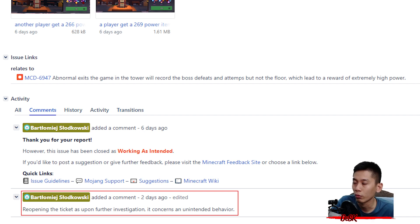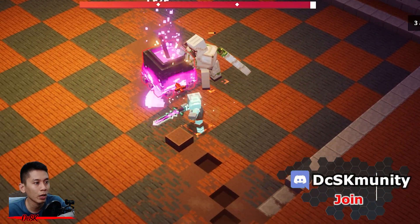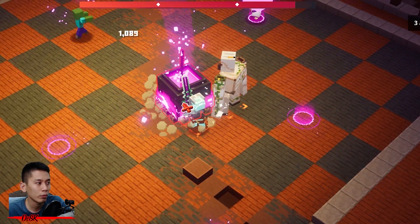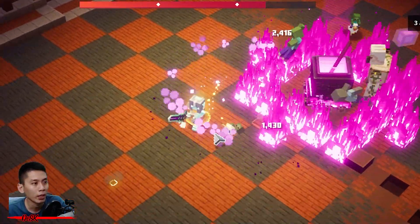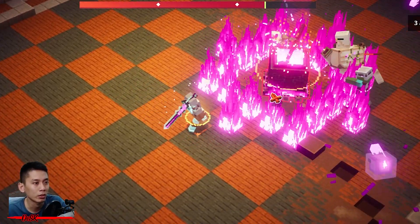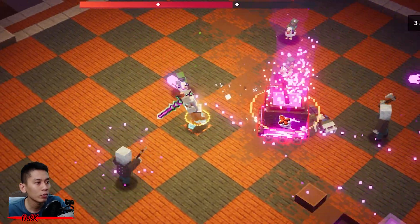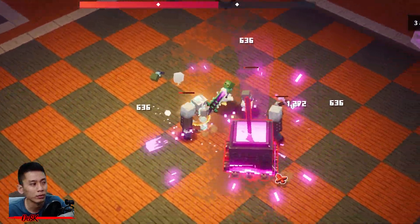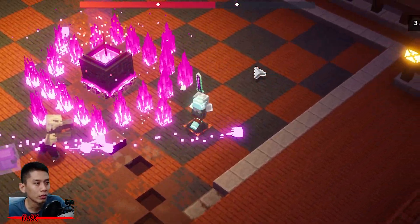Anyway, before they fix it you can still have fun with it. Now let's get into it. You need to defeat bosses in the Tower to get higher power level Tower rewards. If you play the Tower normally, you can only kill three bosses in total and get 263 gilded gears as a Tower reward. So to get higher than 263 power level, you need to do some tricks — I figured out that you don't need to kill the boss and you still gain boss count.